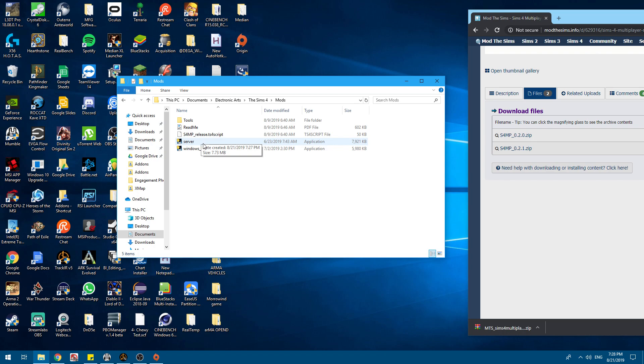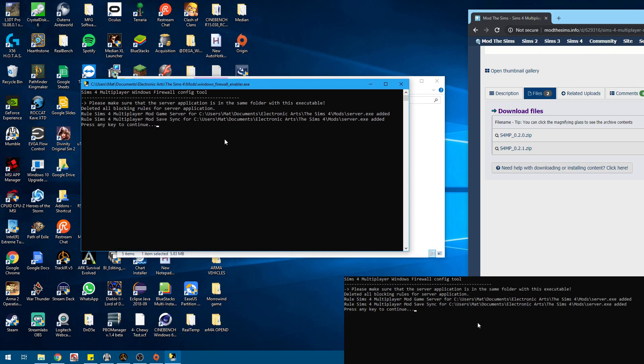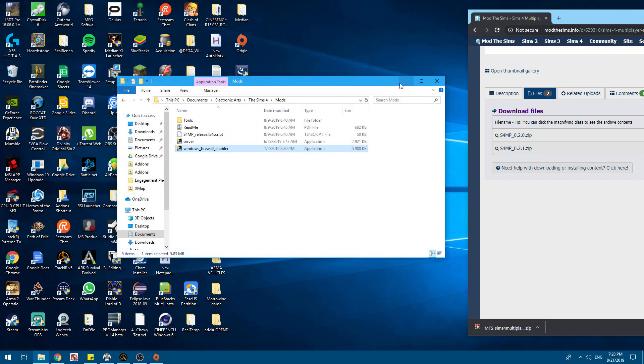This is the server you will see that has to be run on the host computer. The Windows Firewall Enabler is a nice tool to get past the Windows Firewall. It's not always needed, but it's nice. So right now we are going to run the Firewall Enabler. It'll do its thing, press its key, and you're done.